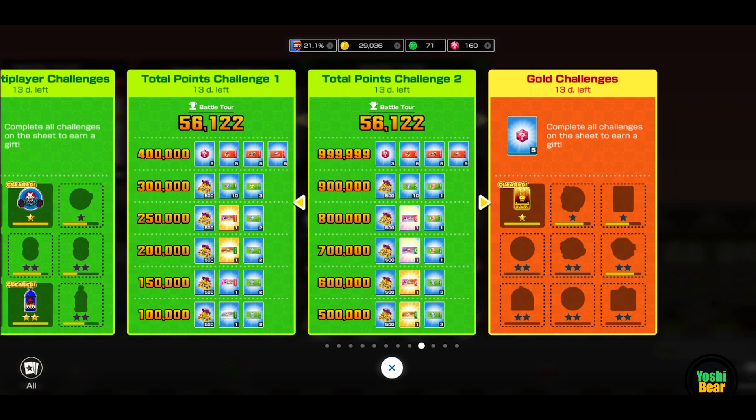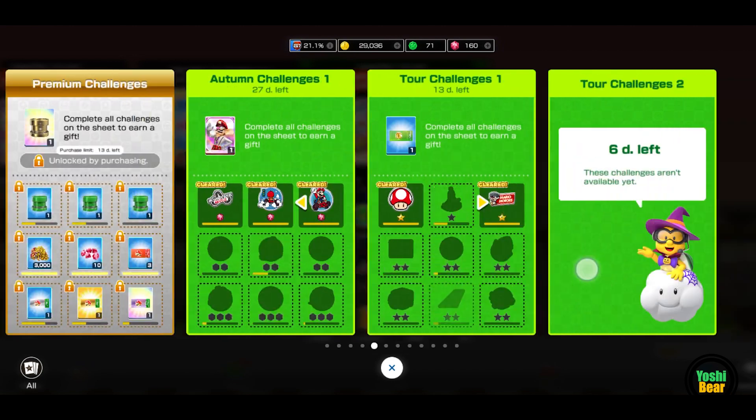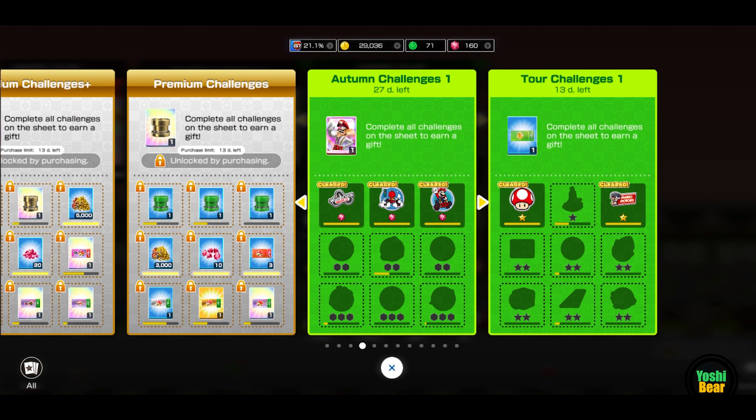But for the rewards on the total point challenges, we do have less coins — we usually always get 1,000 coins per reward, but now it's been halved to 500. However, we do have an additional quick ticket in each of them, plus some item tickets as well. It's kind of meh — you're sacrificing 500 coins for one ticket. So it's been nerfed in terms of coins. And like I mentioned, we got Waluigi here instead of 50 rubies.